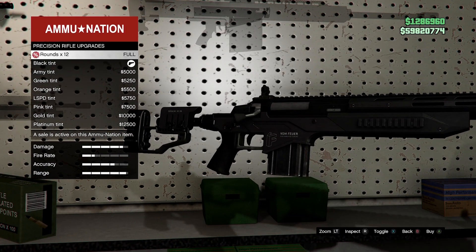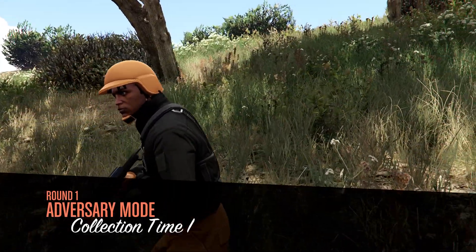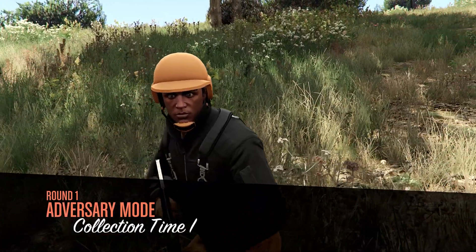The Service Carbine is on sale this week, and ammo along with the Precision Rifle is on sale as well. With the sales out of the way, let's take a look at this week's money-making methods, starting with the Adversary Mode Collection Time.